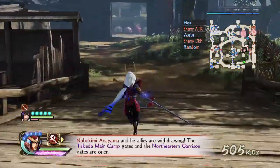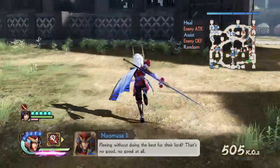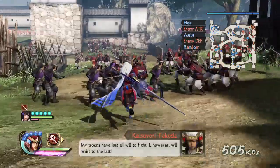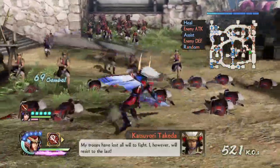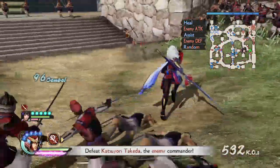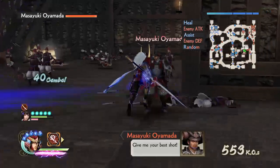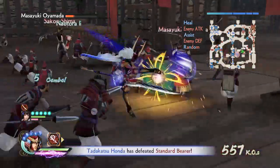I like the gameplay that Naomasa brings because he's very agile, very fast, yet very strong as well — very useful. I think I prefer him even more than some of the other characters I used to play with in the past, such as Yukimura Sanada, the poster boy of the Samurai Warriors series and the Japanese counterpart to Zhao Yun from Dynasty Warriors.